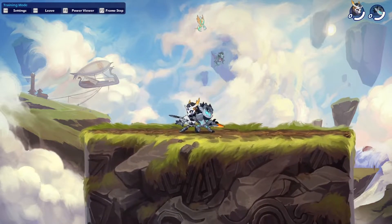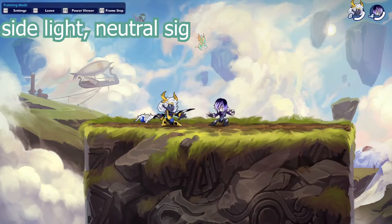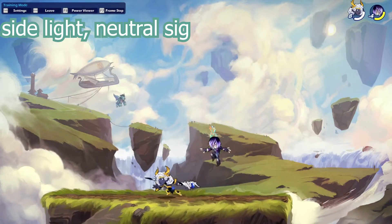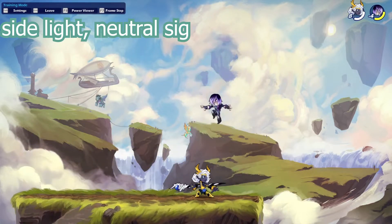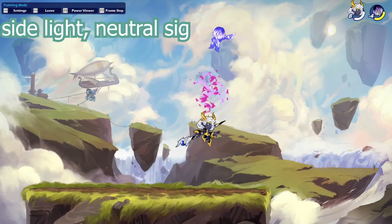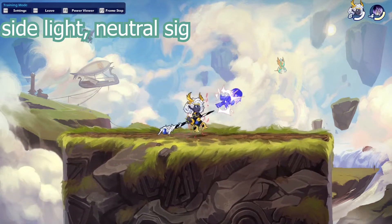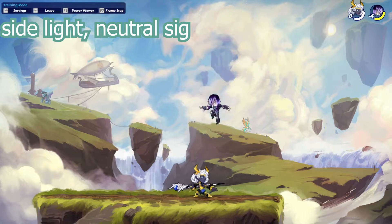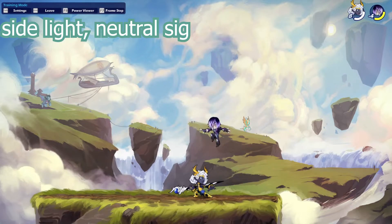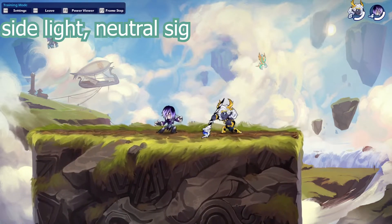Now for some spear combos. This first combo is pretty easy — a basic one but really nice to know. It's a side light into a neutral signature, and it looks something like this. The dodge windows are a little high, around five to seven, but it's still a nice combo to hit when your opponent has already dodged, or just to deal some nice damage against lower-tier players. It's a basic combo for Arcadia that everybody should know.